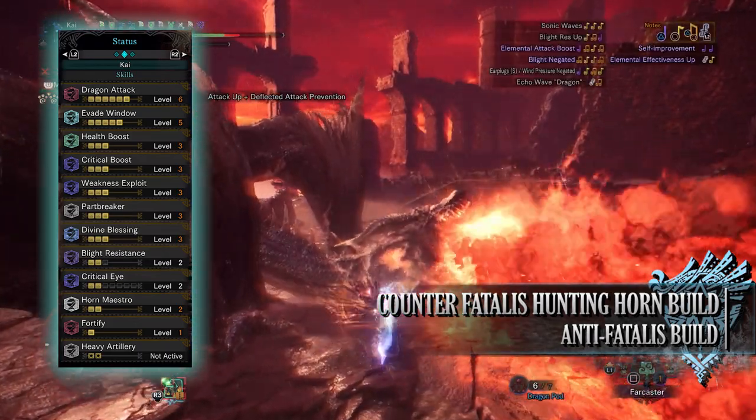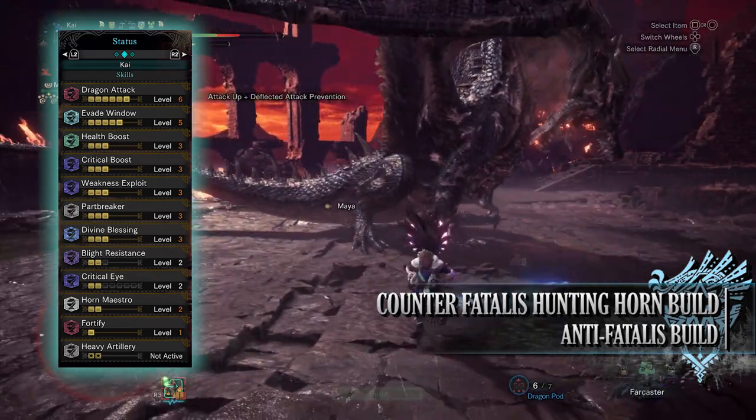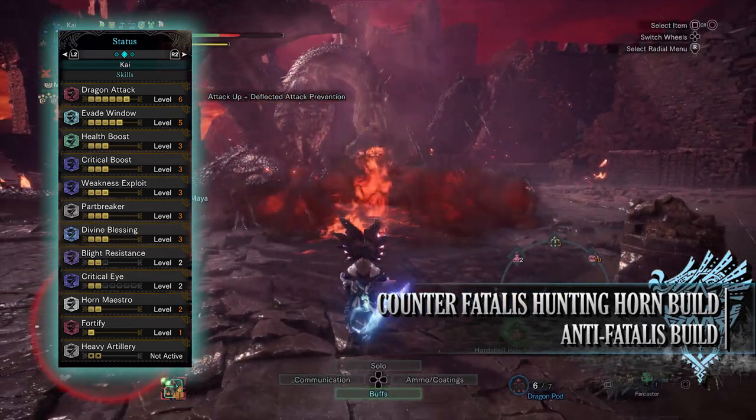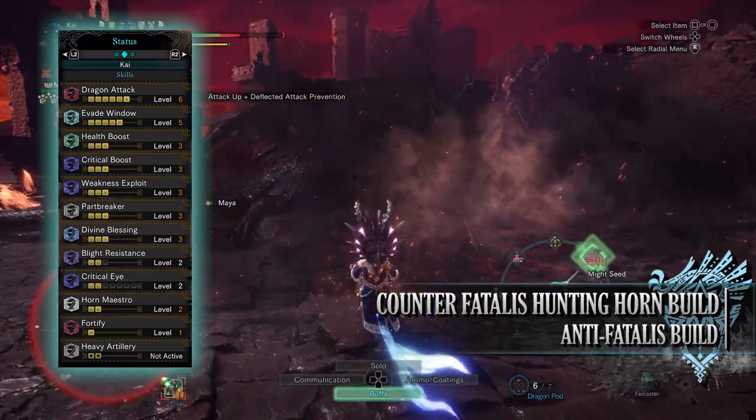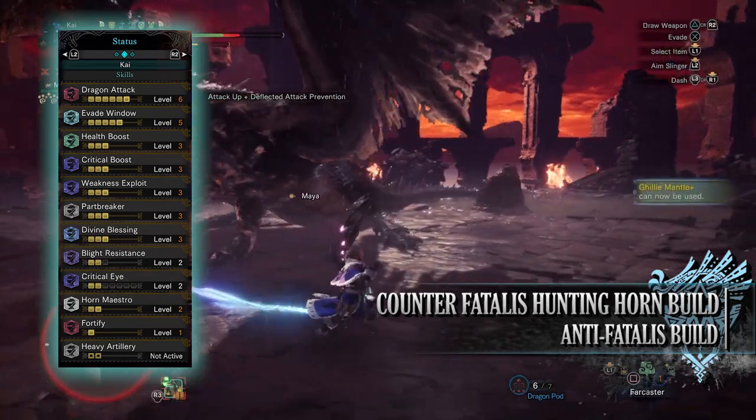If you were using a Raw Attack Hunting Horn, you can replace Dragon Attack with maybe Attack Boost or Agitator. You'll have Evade Window level 5, which increases our invulnerability frames when we perform evades and dodges, so it helps add to our survivability.